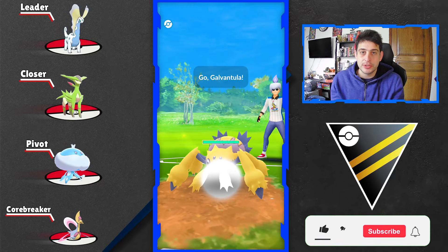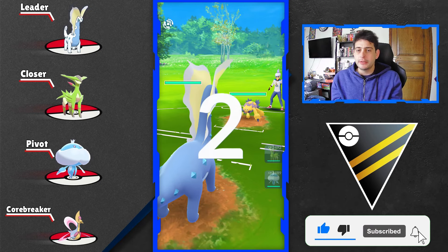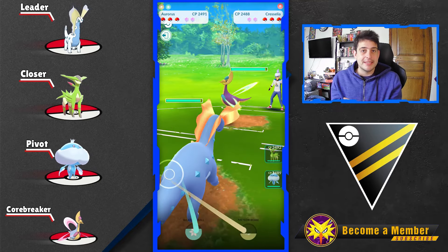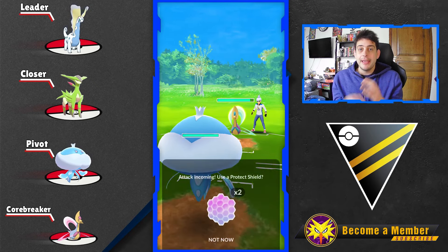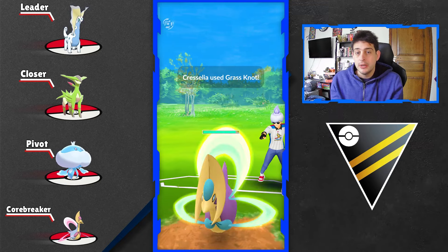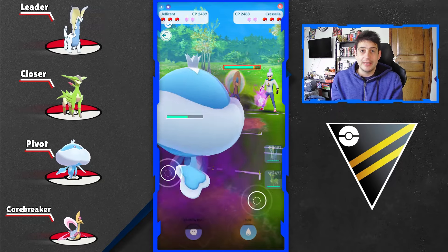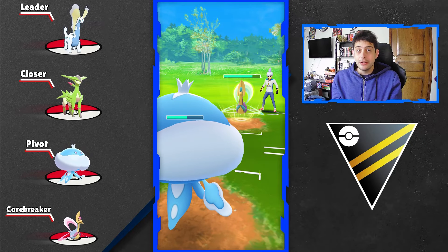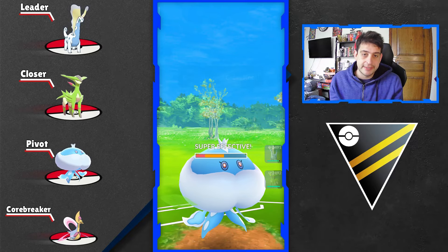Up next we have an Aurorus team followed up by Jellicent and Virizion. I want to start from the corebreaker of this team: we just saw that Cresselia is an amazing safe pick on the previous team showcase, and right here it makes no difference — but we are going to meet it as a corebreaker. With Grass Knot, Cresselia can eventually finish off our Aurorus, while it has a very close matchup against our Jellicent, and of course Moonblast or Future Sight can do tremendous damage on our Fighting type.